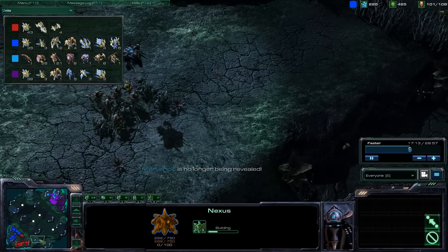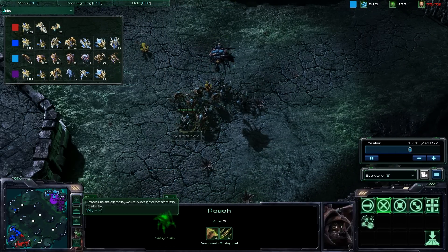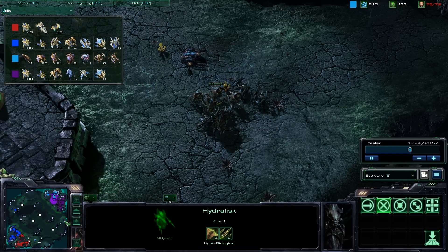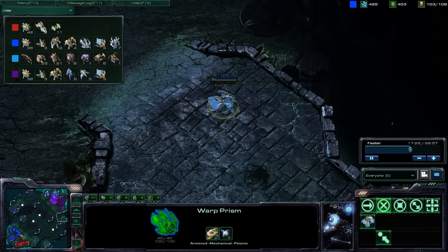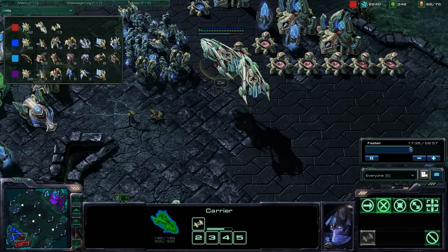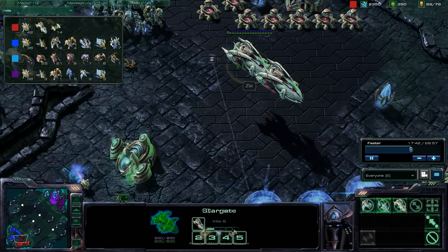I'm grabbing another expansion, and the Zerg player has moved out with a decently sizable force around the map. I've also got a warp prism here but no units loaded in it. Meanwhile back at base, we've been macroing the whole time — my teammate has actually gotten carriers now, making the full tech switch to the next level.